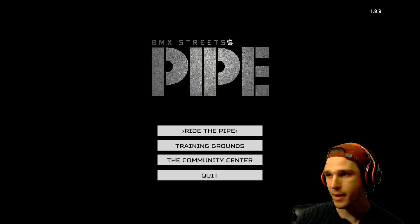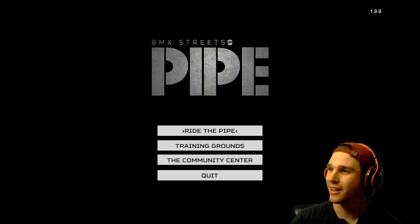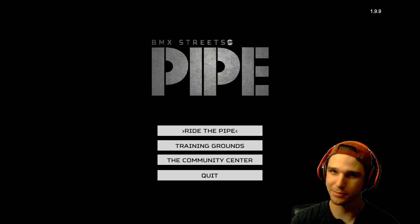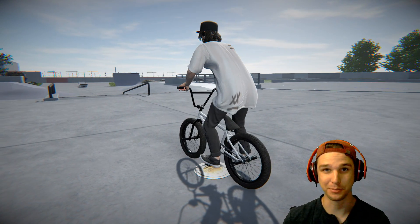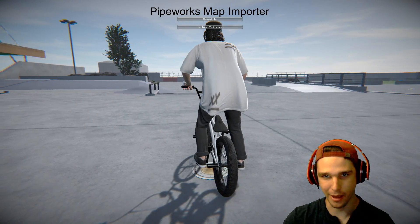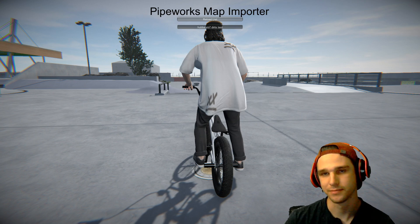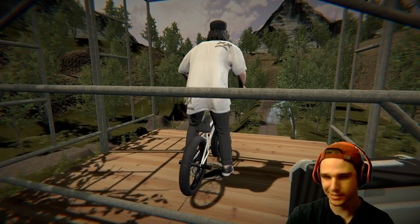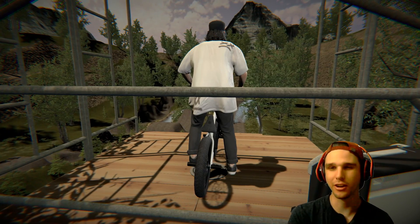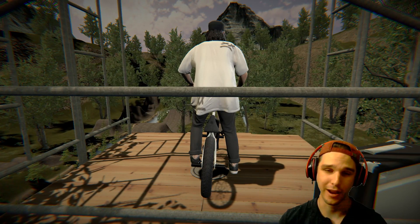Right now I'm going to be riding this map made by Hubba — it's a dirt jump map he made pretty much just to test the map importer. He said he didn't spend much time placing the grass or trees so it may look weird here and there. This map is sweet — you've probably already seen from the thumbnail. For this mod you actually spawn into the community center, hit M on the keyboard, and you've only got one map in here. You click on it, it takes a little bit to load in, and then it puts you right on the spawn point. Sometimes you've got to crash one time and then it'll put you up there. There are still some bugs with it, but it's pretty cool that we have the map importer now here in Pipe.